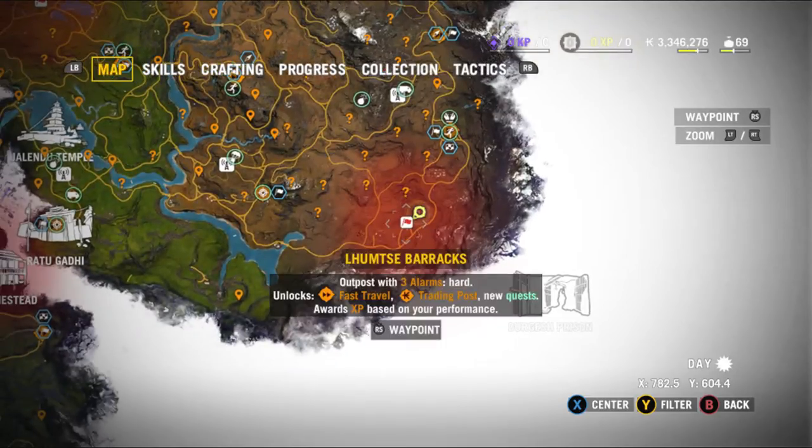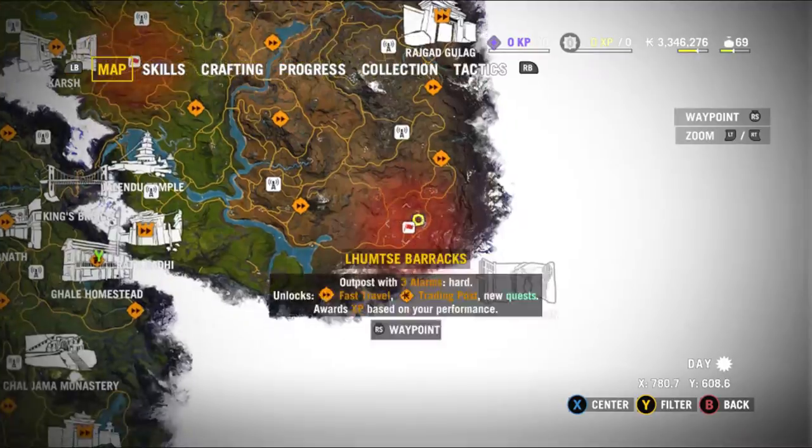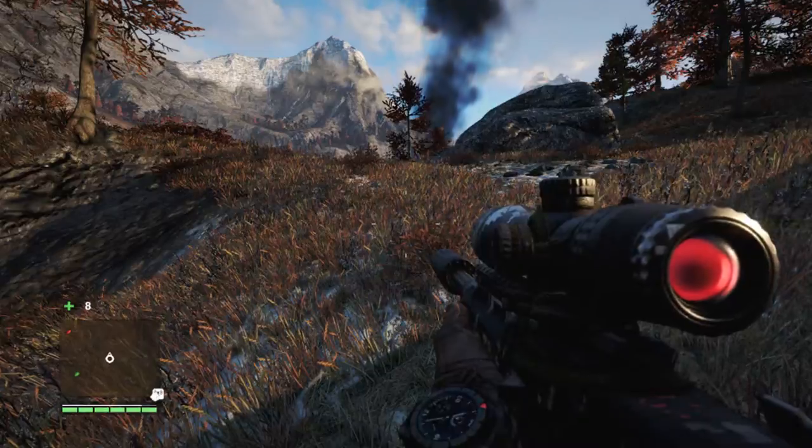Hi! Welcome to Far Cry 4. We're here doing Lumdze Barracks, which is the 23rd outpost, and we're going to unlock the AMR.